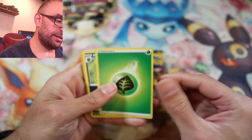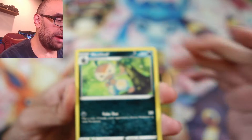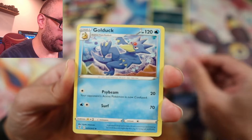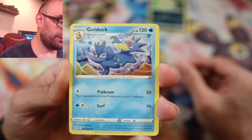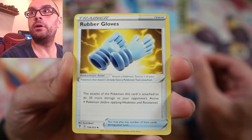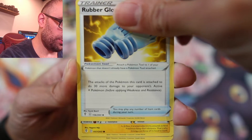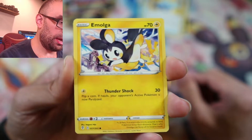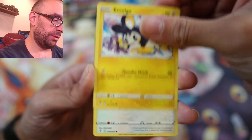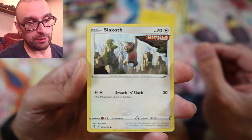We have Grass Energy — Net Grass Energy. Again, still new to this. So we have a Nuzleaf. Gold Duck — that's cute, I like that. Rubber Gloves — attracts Pokemon, this card attached does 30 more damage to the opponent. Emolga? I'm winging it on some of the names. Slakoth? Gossifleur — she's so pretty. I like Herdier and Roselia or something like that. Luvdisc.